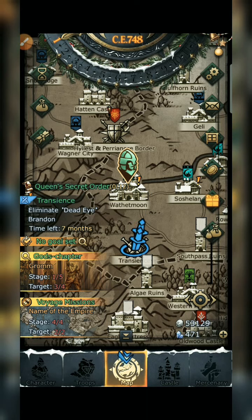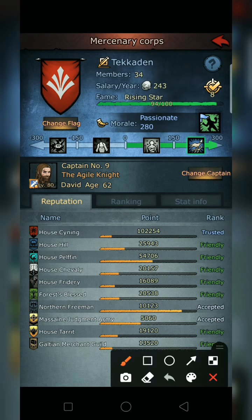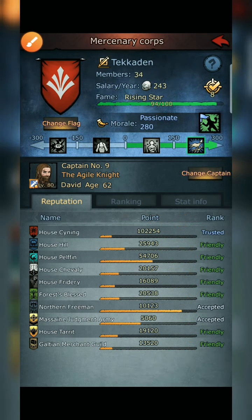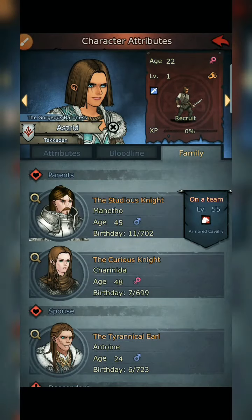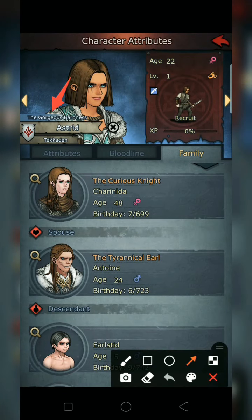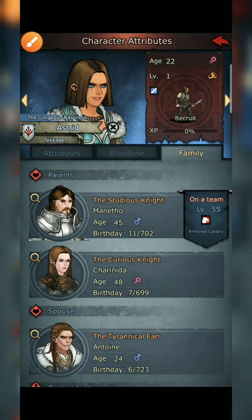Even if you're not an earl yourself, try to focus on your reputation titles to get trusted reputation, so you can buy the baron title. Even if you have no baron title but you have the gorgeous trait, you can improve her status to baroness — since she's from a knight family. That's my tip for this video on how to get an earl. Thank you for watching and hope to see you next time, bye!